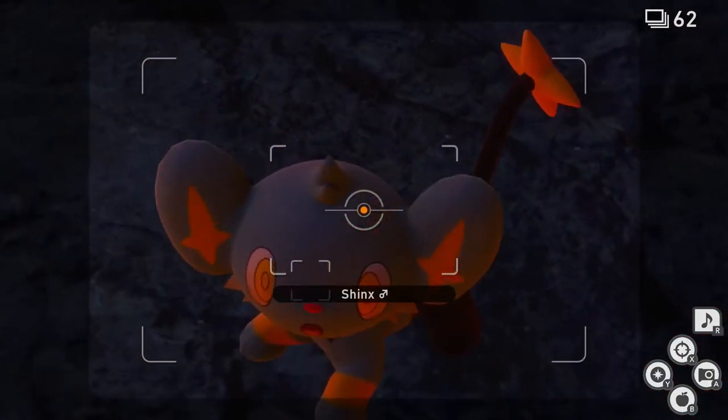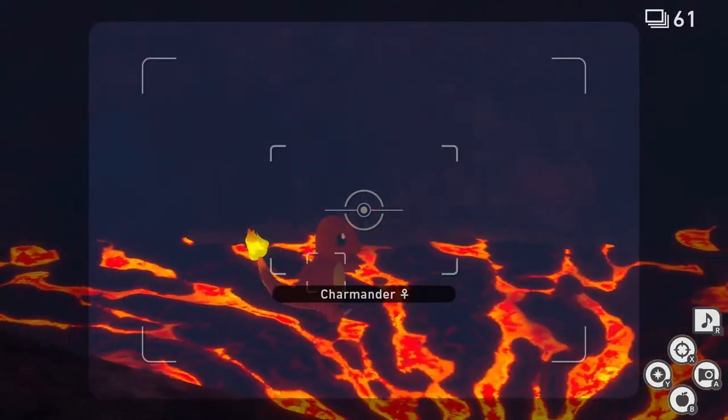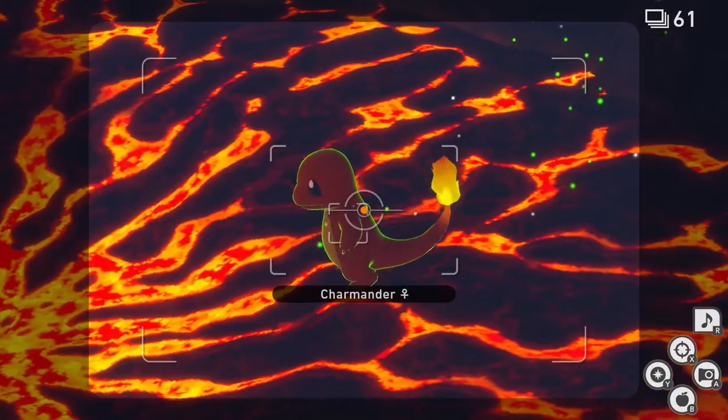Get up close to Shinx and take a picture. Now we're going to go to the next area. Once you're here, you should see two Charmander to your right in the lava. Throw Illumina Orbs at both of them and wait for them to get into this pose on all fours.